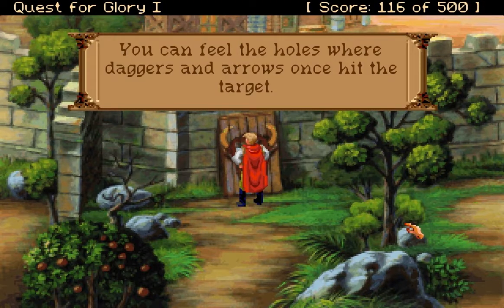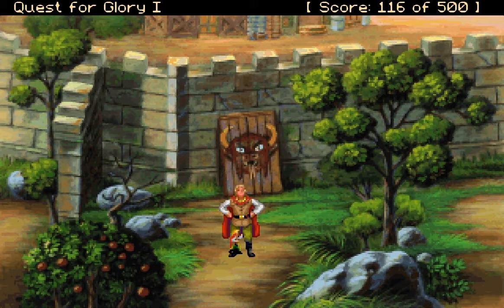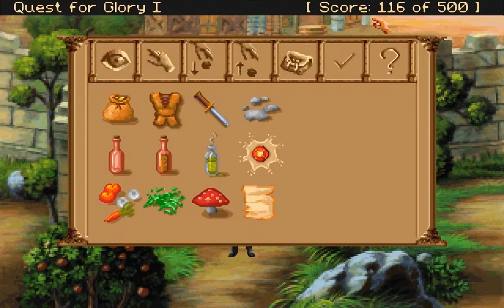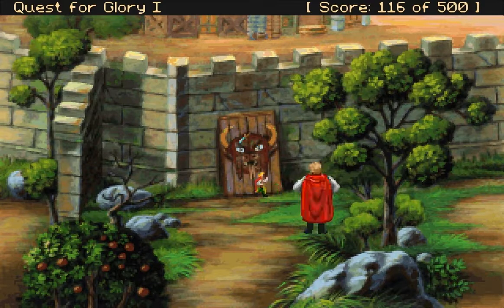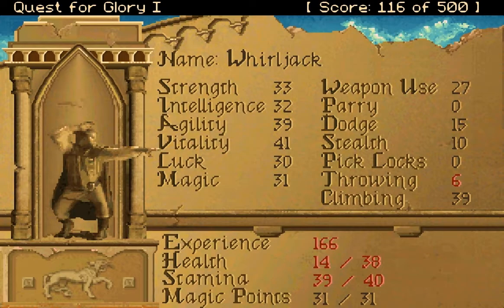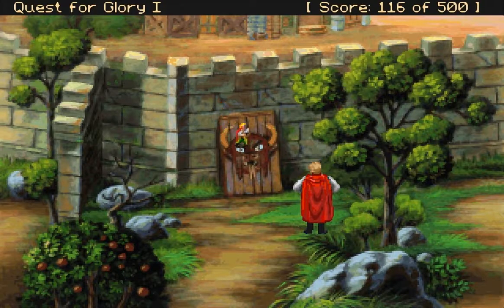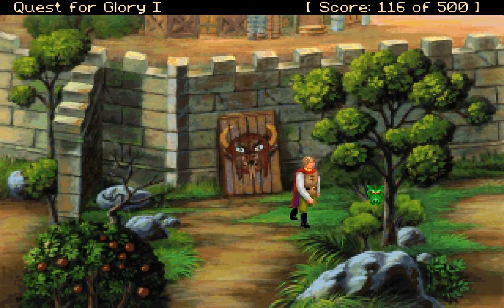You can feel the holes where daggers and arrows once hit the target. So can I throw my dagger? I'd have to go like this. Throwing is up to six from five. I know some stuff to do off screen. Now can I get it back? Retrieve your dagger. Sweet!